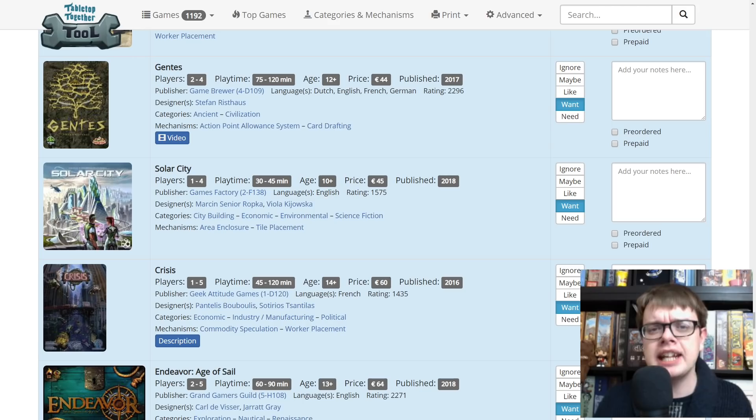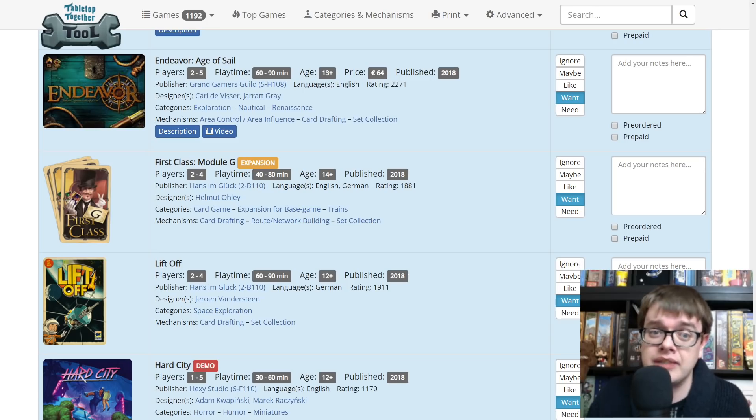Solar City was a really nice city building game where you had a grid of tiles and were trying to put certain tiles next to each other to score really well, comboing them together based on tiles that came out that particular game. Crisis from Geek Attitude Games — playthrough is sorely overdue. It's a worker placement game where you are in a country facing a financial crisis, and as well as playing against each other, our actions affect the finances of the country. We don't want to bleed it dry or everything will go bankrupt and we all lose. Really great game. Endeavor — I did a playthrough from Grand Gamers Guild. It's a colonial themed game where you are trying to discover new continents and make trade go between them, but you can also partake in slavery, and other players can later outlaw it.